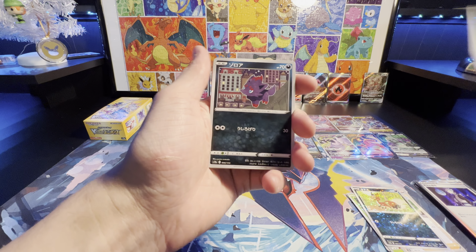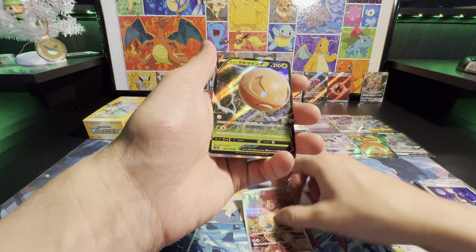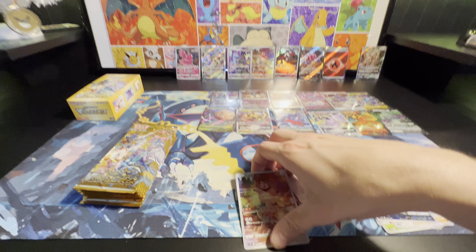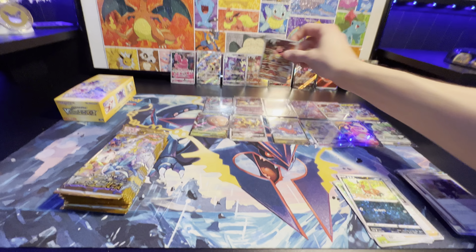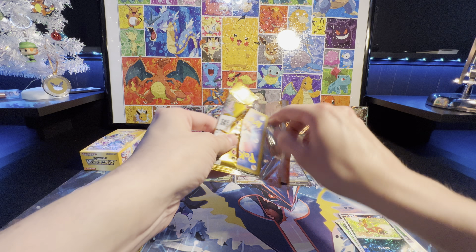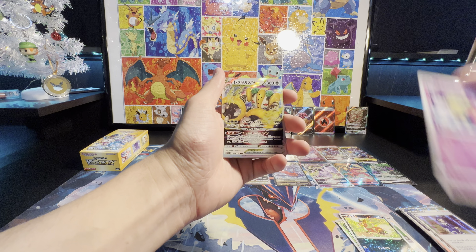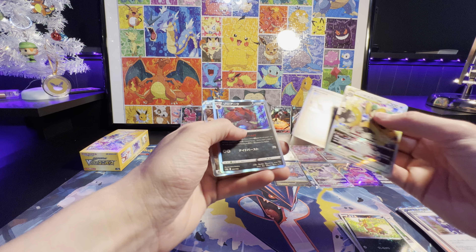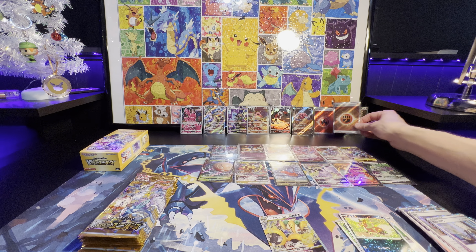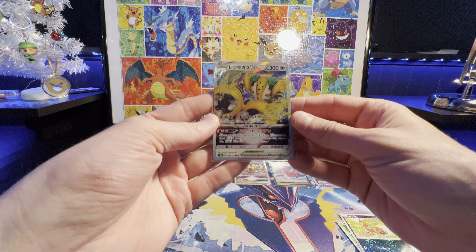Now we need to get the Electric Energy, or see if we can get another Secret Art Rare — that would be amazing. Looks like we're doubling up on the Miltank. Electrode and Gurdurr. Come on, work with me. Finally — needed that one for sure. And we got the Fighting Special Art Energy. I'm not sure if I have the Fighting one, I cannot remember. Regigigas V-Star — it's new to this set.